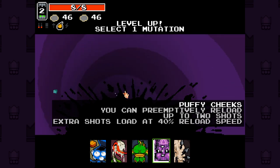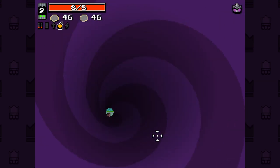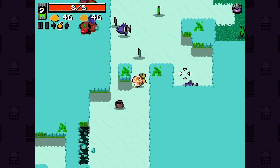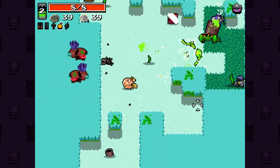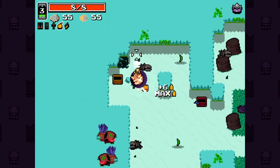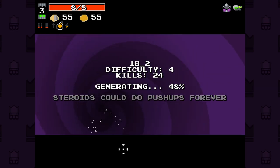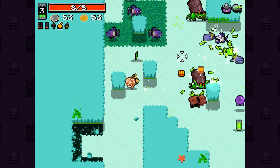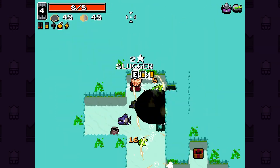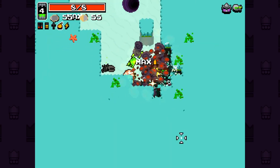We didn't do it this time. Puffy Cheeks — we can do extra reloads. I don't know, maybe that'll work with this. Apparently if we don't fire a bullet, we just end up here. Is that a thing? I'm gonna stick with it and see how it goes, but we really don't wanna be here to be honest. It seems like the extra reloads do some funky stuff. I like it, but it's weird.